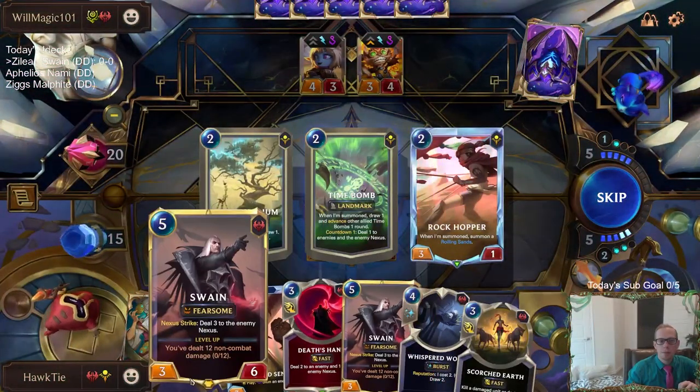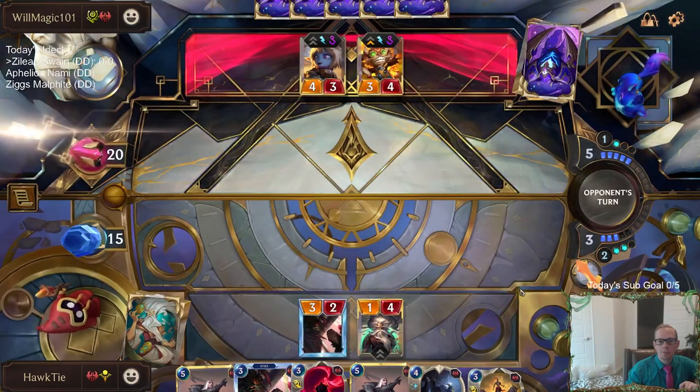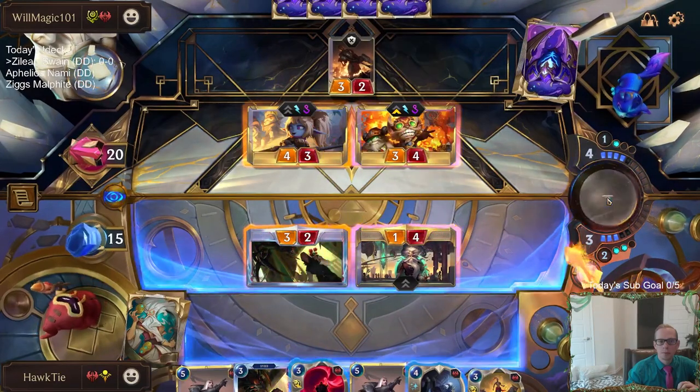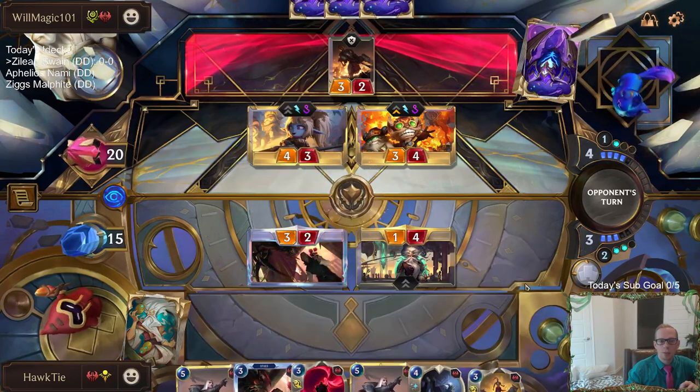I guess I could have played Swain and then would have had a Ravenous Flock from the Swain. I'm thinking about doing this and getting a point of damage on the Ziggs for the Scorched Earth.